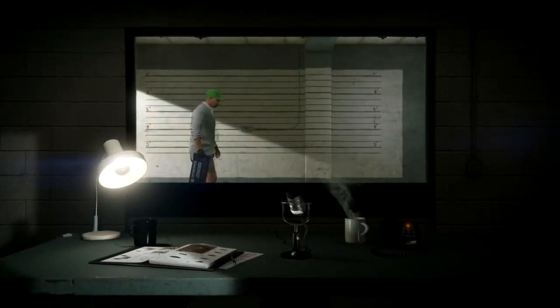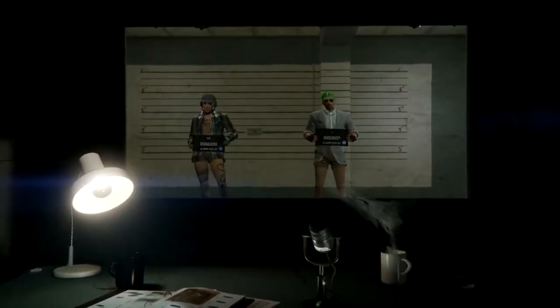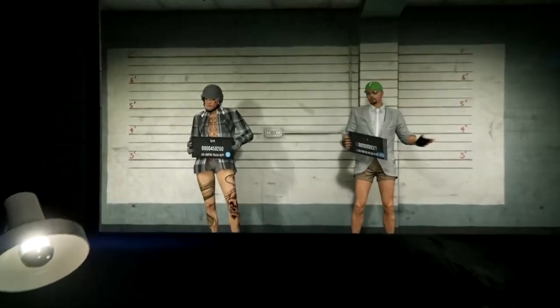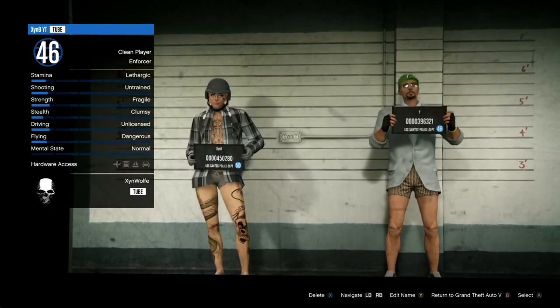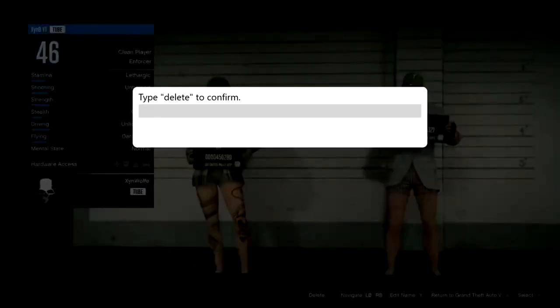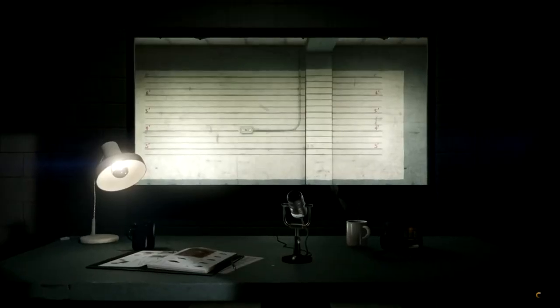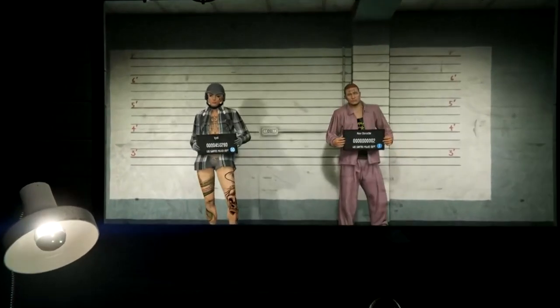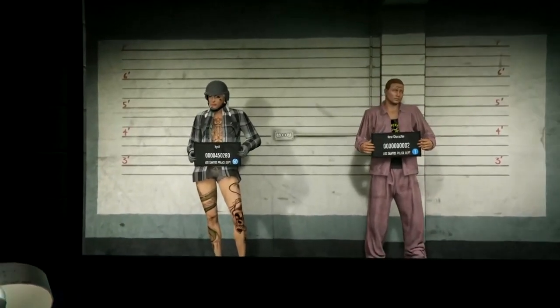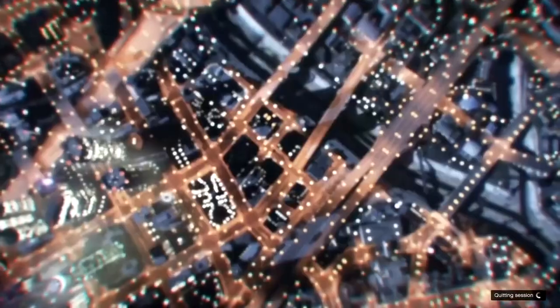You should now be in the police station character select screen. Go to your second character, go to delete, press A, and write in delete. What this is doing is transferring the right character to the left character — everything stays, but everything on your main character you will lose. Once you have done this, press B to exit to GTA 5.